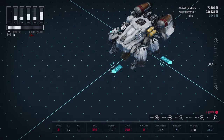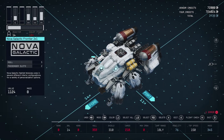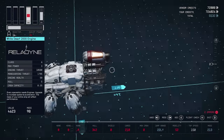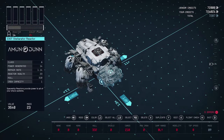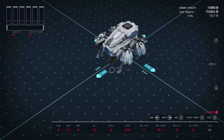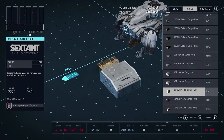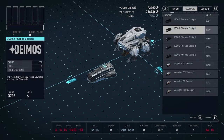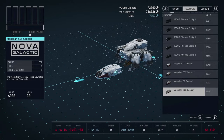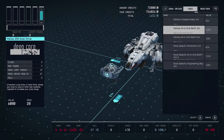We're gonna repeal and replace the cockpit. The cockpit was the C2 cockpit, which has a cargo of 240. We're gonna upgrade that to a C2X, which has 260 cargo.